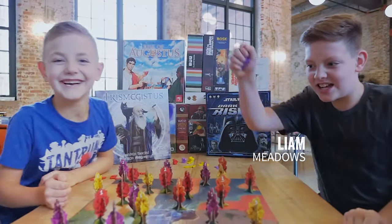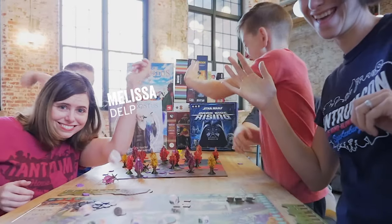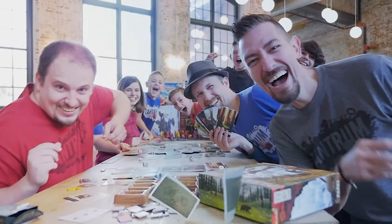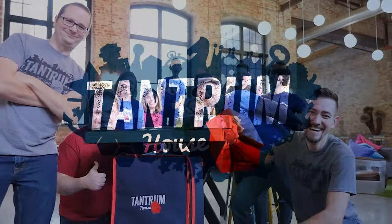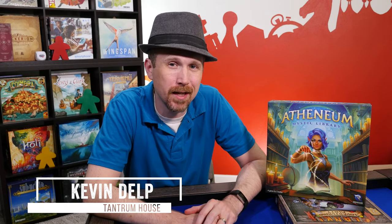You're studying for exams and cleaning up the library to organize shelves of books in Athenium. Thank you for joining me today at Tantrum House Studio D. I'm Kevin Delp. Athenium Mystic Library is a card drafting tile laying game for 2-5 players. It takes about 30-45 minutes to play. It's published by Renegade Game Studios and they sent us this copy to review.